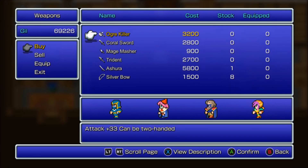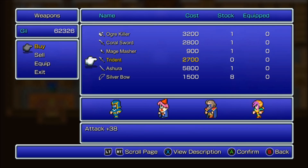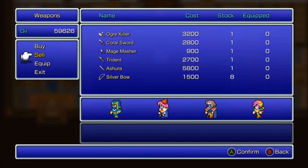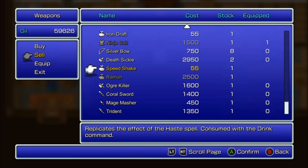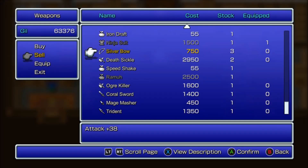You can buy an Ogre Killer here, a Quarrel Sword, and a Mage Masher — whenever I think of Mage Masher I think of Final Fantasy 9 where you can steal it from Baku, the first boss. I wonder how much you can sell silver bows for because I have a bunch of those. Not bad — you can make a pretty good profit off those silver bows.